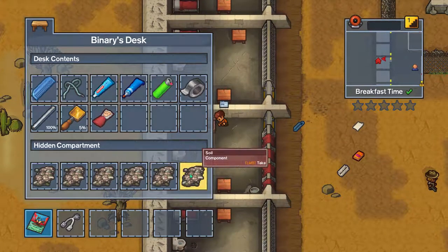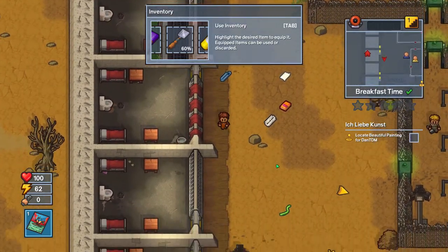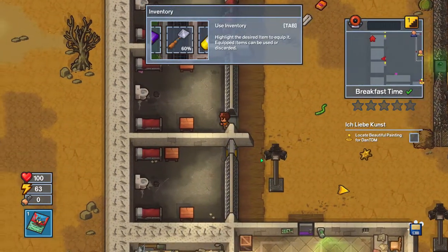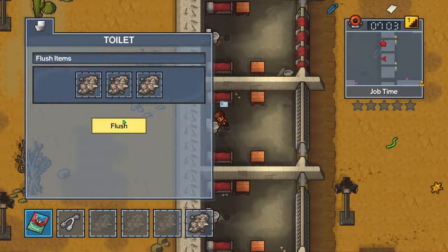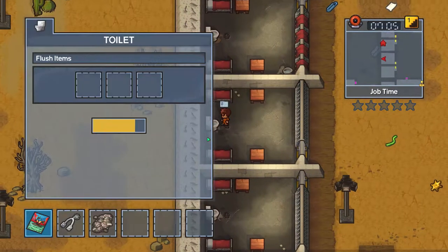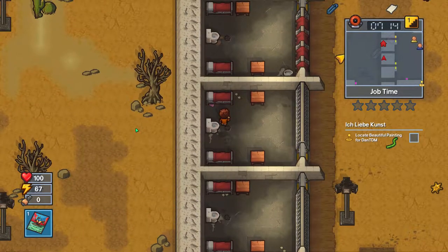Hold on, what are we actually doing? We've gotta get rid of all this bad stuff. Let's flush it down this toilet. There we go, flush. That's not too bad. Job time - I don't want it, job time, I'm doing a job right now. And some more soil - gotta get rid of all this soil right.